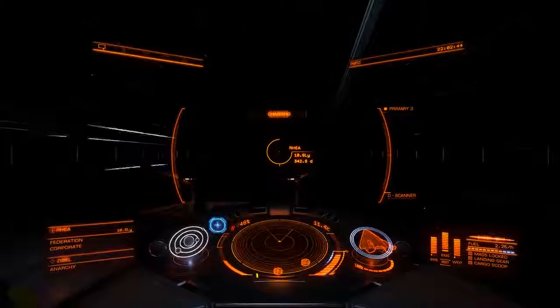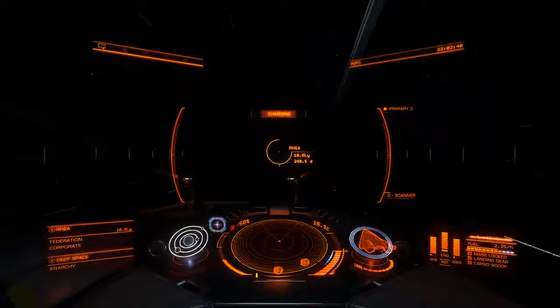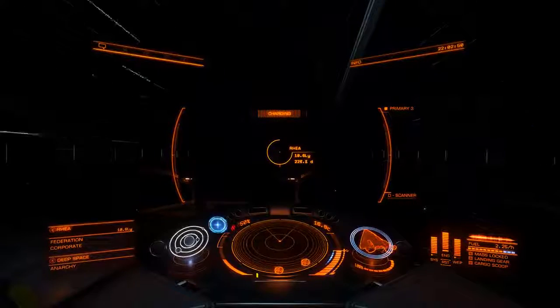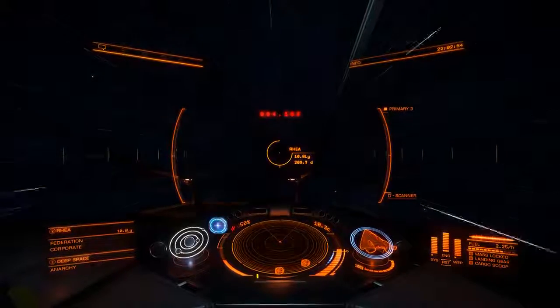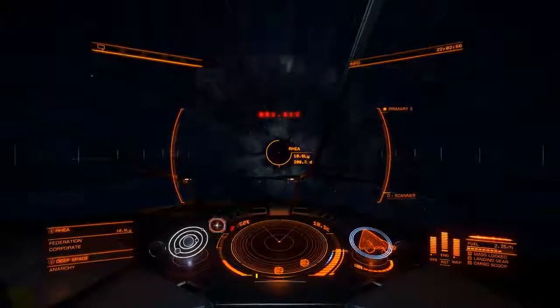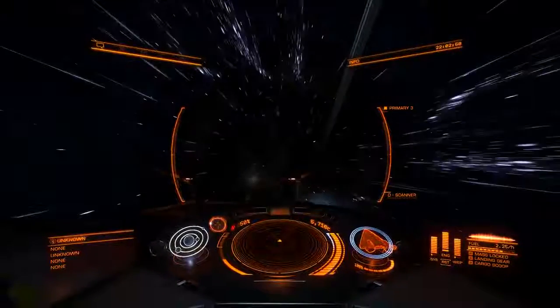The more advanced approach — if you're in a hurry, if you're an explorer, if you just don't like sitting at stars and scooping, I get that. What we're going to do is a fast orbit of the star, scooping on our way to the jump point if it's on the other side.